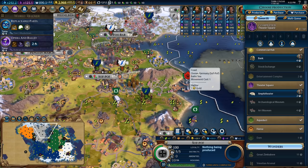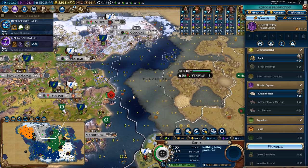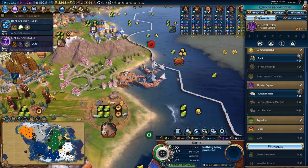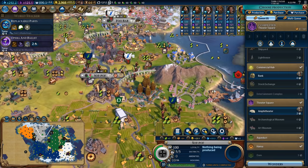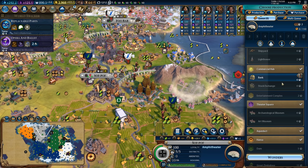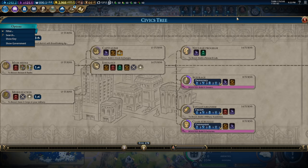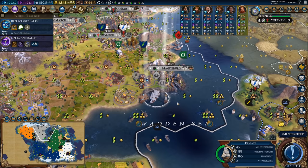There's no barbarian encampments anywhere nearby. This caravel has been hiding in the fog of war for god knows how long, purely just so he could pillage my harbor. This is like a supervillain caravel. Let's get to work on the amphitheatre - that's going to result in quite a bit of extra culture, which means we can get up to these very nice policy cards that are later on in the game.